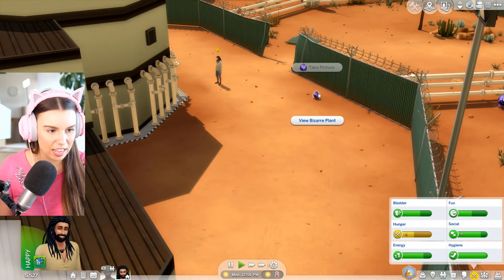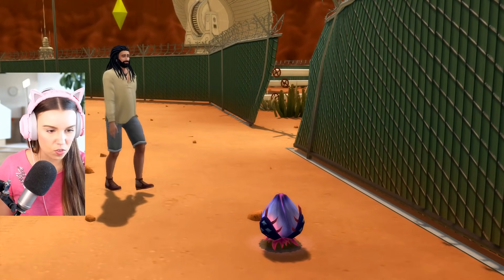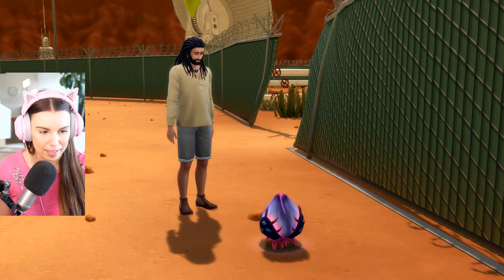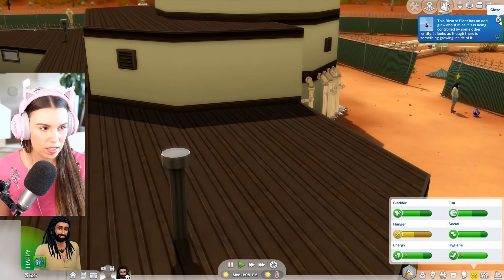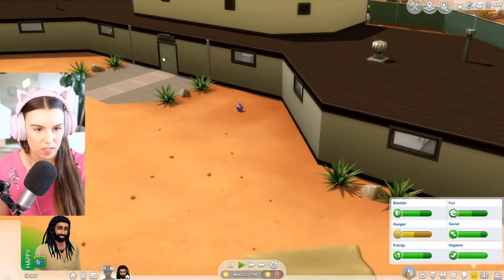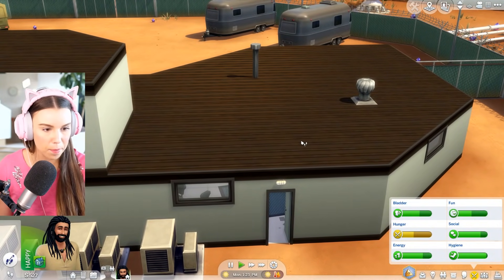We've already taken a picture before — will anything happen when we view it or is it just like viewing anything in the game? He's like, ooh, that's a nice looking plant. I'm kind of scared, what's gonna come out of it? It has an odd glow about it, as if it's being controlled by some other entity, and it looks like there's something growing inside of it. Oh my gosh — he just walked straight in! Okay, well we solved that mystery quite easily. I was like, how do we get in? And it looks like a deserted lab.